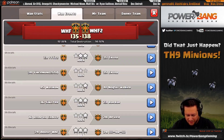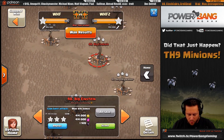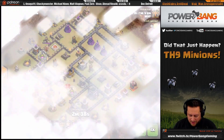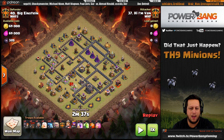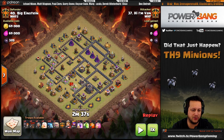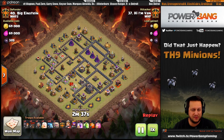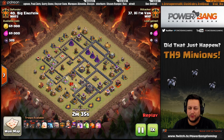Let's scroll down to the enemy side, down to number 40 - Big Einstein - and watch this attack. Pausing it first: look at the army composition - 49 minions, a few healers, four healers, a golem, a few balloons, but the bulk of the army is minions. I mean, what in the world!